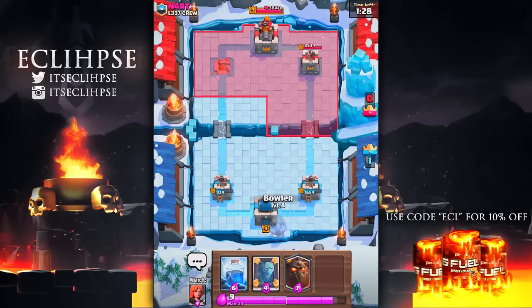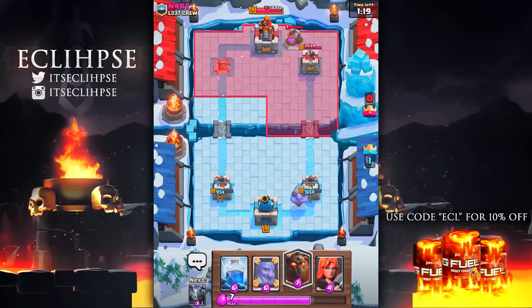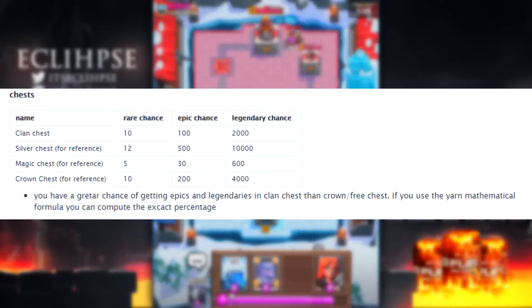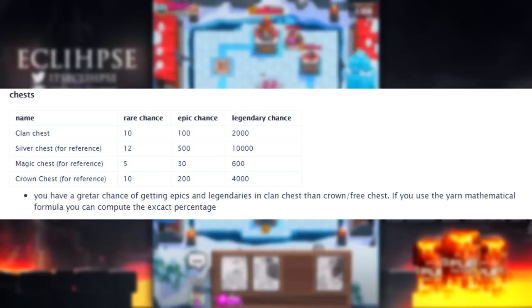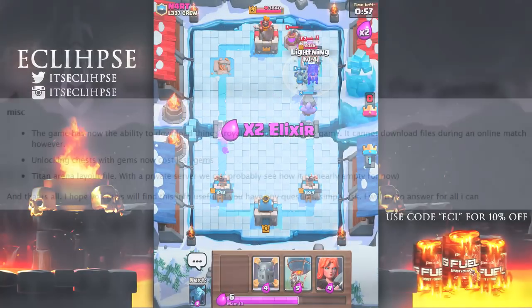Moving to chests — this isn't really a leak but an interesting fact: you have a higher chance of getting a legendary from the clan chest. You can see the percentages comparing a regular chest versus a clan chest, and with some math you can calculate all the percentages.